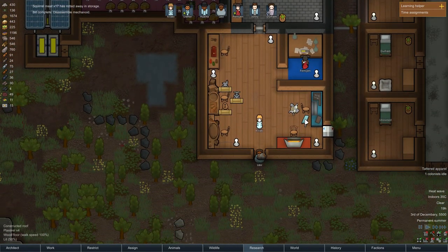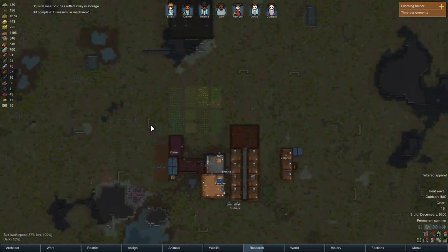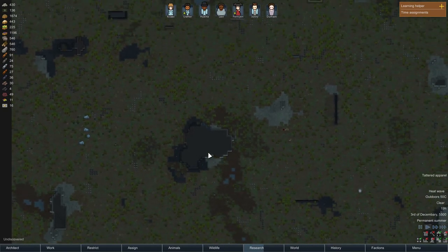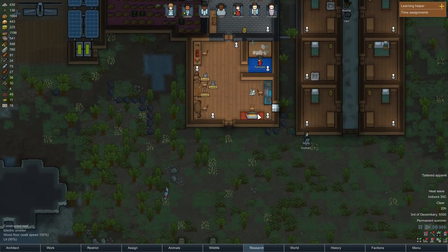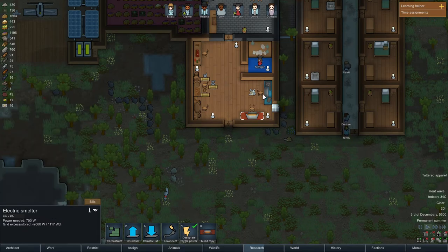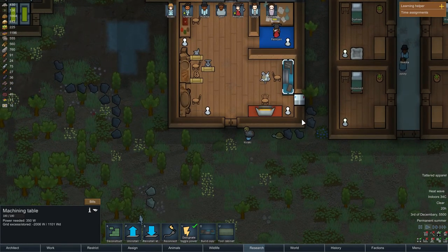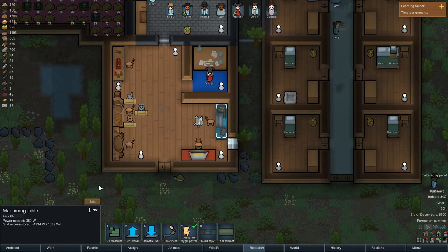A sample mechanoid! Plus steel and a component — he disabled an old mechanoid and we got a component from that. Do we have another one? I'm going to add it. Let's start disassembling the mechanoid — let's just see if we have one. That would be great so we could get some more components.